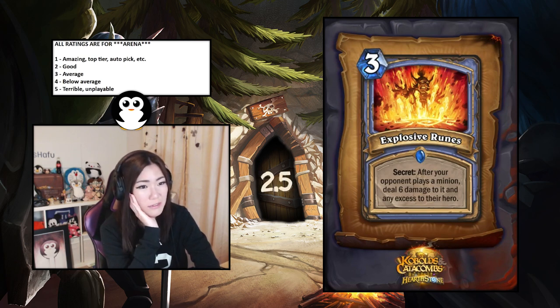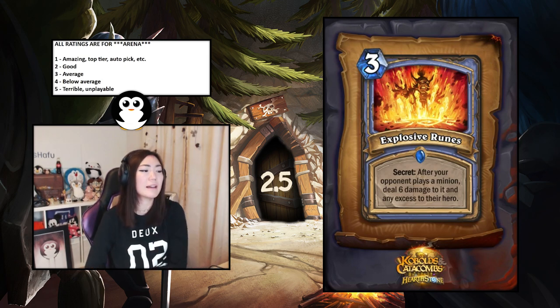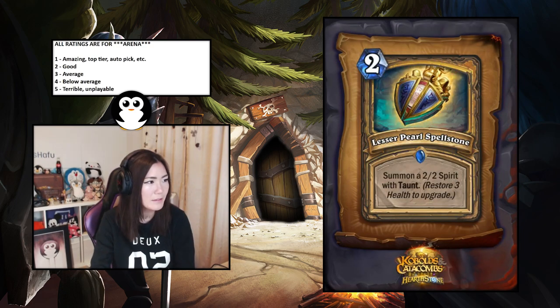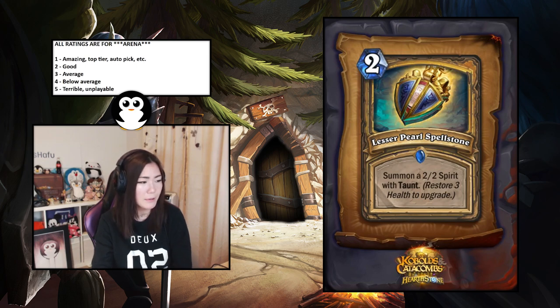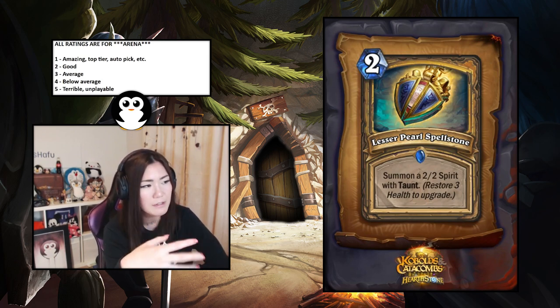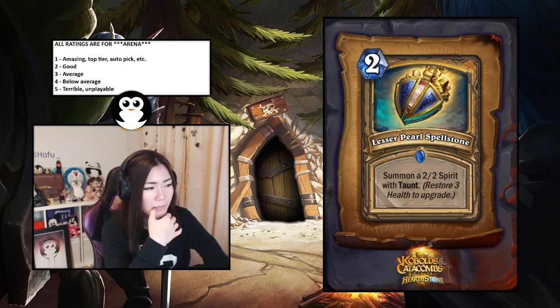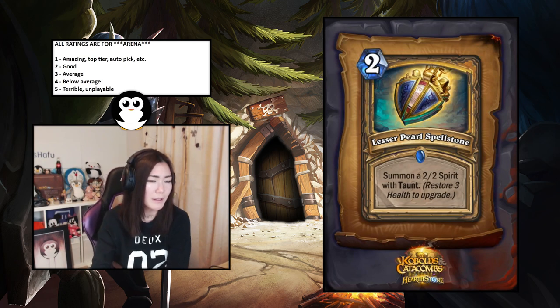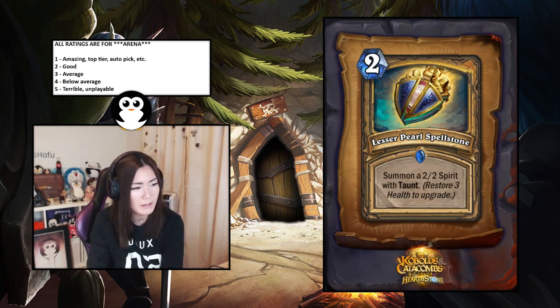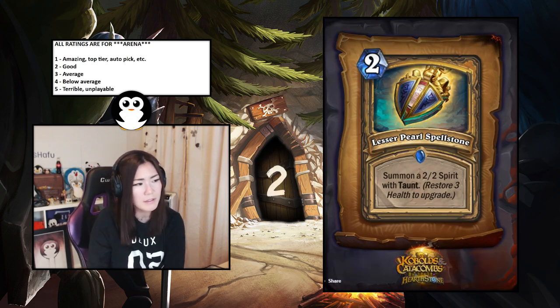Lesser Amethyst Spellstone — two-mana summon a two-two spirit with taunt; heals upgrade it to a four-four spirit with taunt, then a six-six taunt. You have to heal to upgrade it. There's that three-mana two-four elemental that restores health each turn — a two-mana six-six taunt is pretty insane. There's quite a bit of healing in Paladin too. I'll put this at two — good.